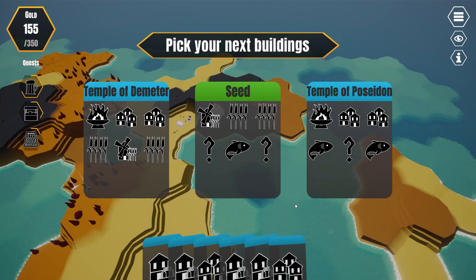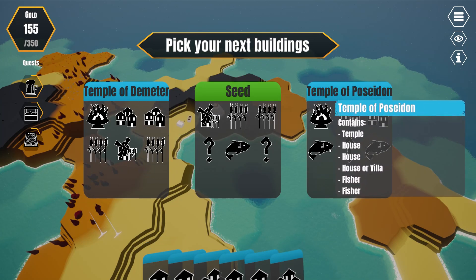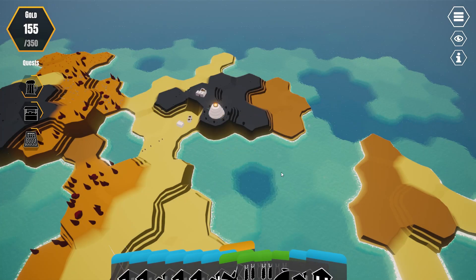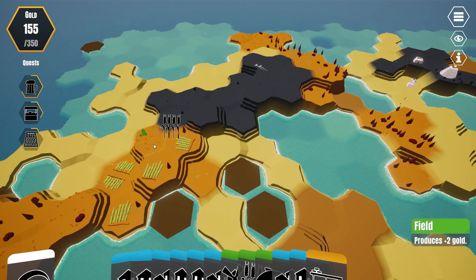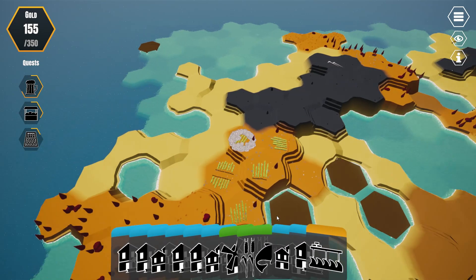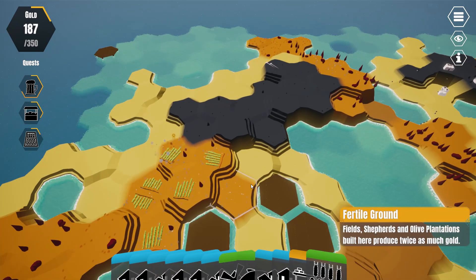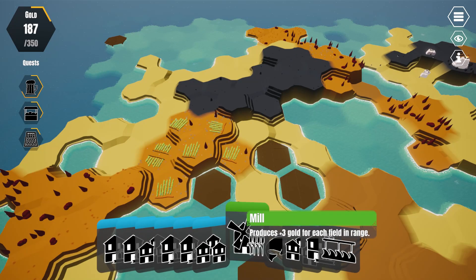It's going to give me some other stuff I can do here. I can get more temples, we can start doing fish, or I can increase my croppage. I think we'll go ahead and do that just because that is fairly easy to continue putting down and I still have fertile ground all over the place. So now I can use the mill.